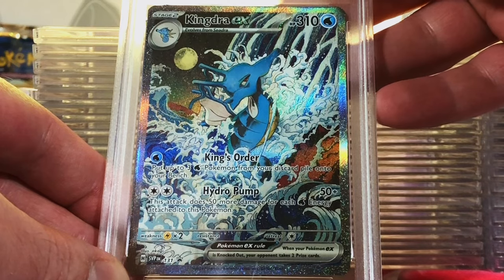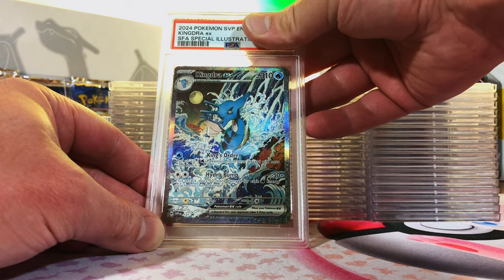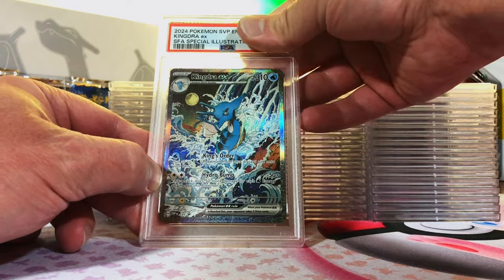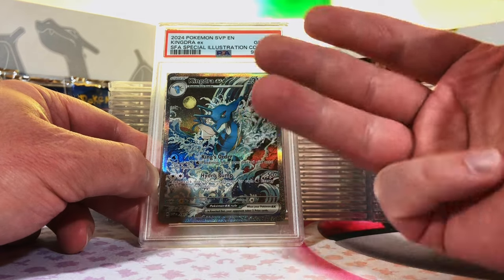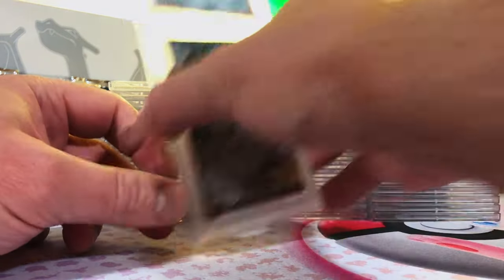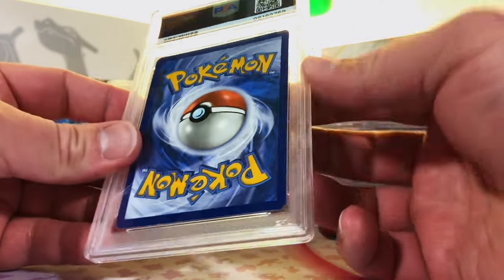Kingdra EX Blackstar Promo from the Shrouded Fable Special Illustration Collection. Absolutely amazing card. I'm going to guess a 10. Oh my gosh! Are you kidding me right now? Three right off the bat, and they're freaking good ones too. Holy cow. Looks like we're in store for an exciting reveal today.